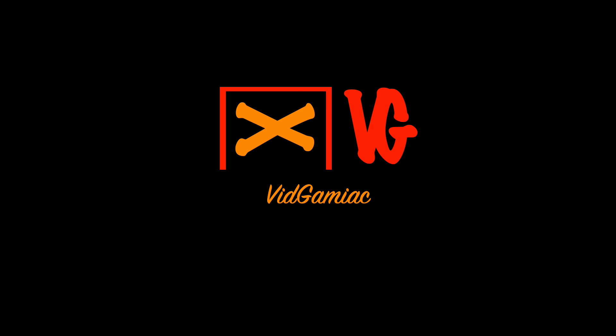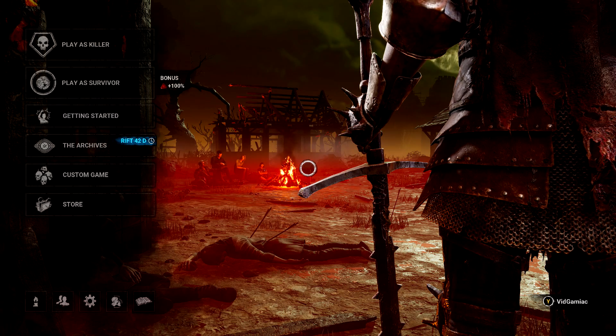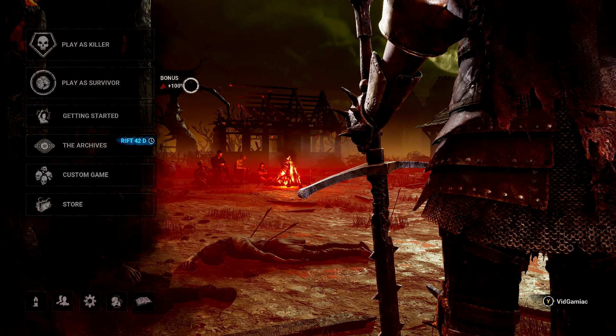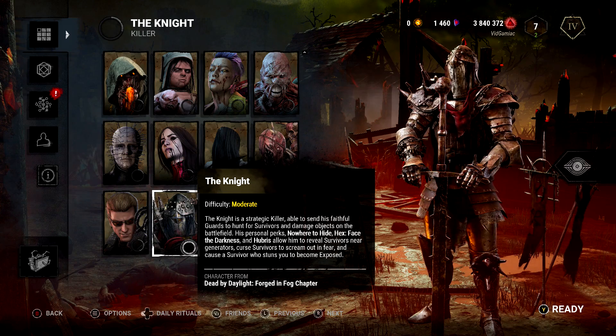Hi everybody, here from GimmeEact.com. We're back in the Forged in Fog update to Dead by Daylight going for the Adept Knight achievement. This one is going to be done from the killer side — it is to get a Merciless Killer rating as the Knight using only his three unique perks.